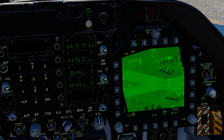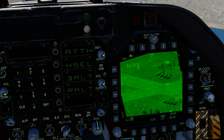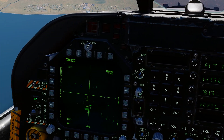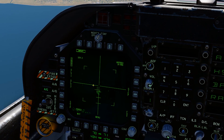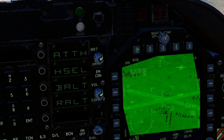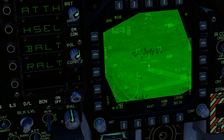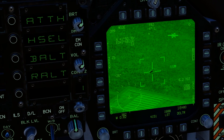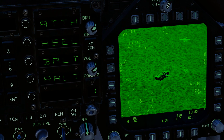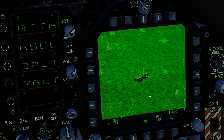A couple of things to note: on the targeting pod, normally RAID/FLIR FOV switches between narrow and wide, but because we've got the Maverick on the other MFD page, pressing that button will change the Maverick's FOV instead, even though the FLIR pod is SOI. So to zoom the targeting pod, you have to manually push the OSB button on screen. Keep that in mind. Now pick out your target, zoom in, and press TDC Depress to designate the target with the targeting pod - you'll know it's designated when it switches to a diamond.